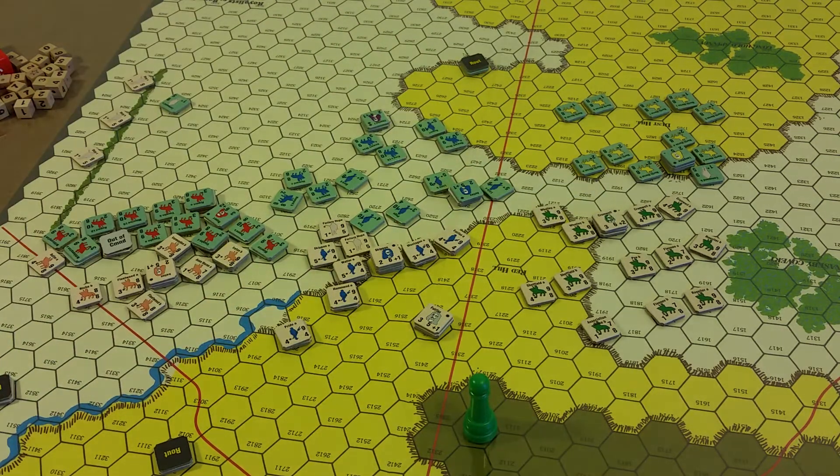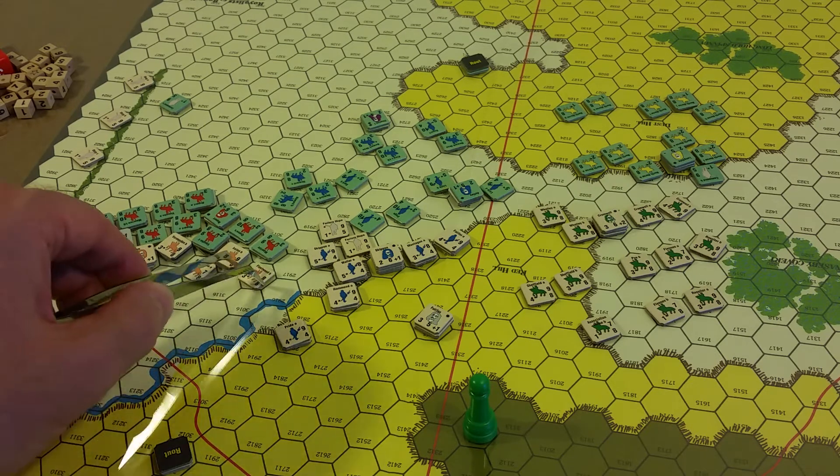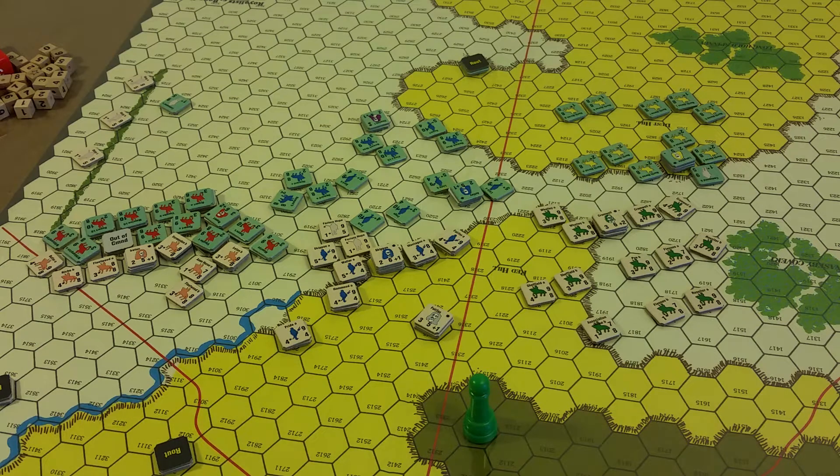Stand basically means they may move, but they cannot move more than one hex. So the first thing — I was going to pull this unit back, but now I'm going to move up and establish a new line. Ireton, stacked with Fermuiden Cavalry, is going to turn around and move forward one hex — might as well get his command bonus into the fight. Forward one hex. Fleetwood, forward one hex. Wait, he can only move one hex under a stand order. So that is Ireton's movement.